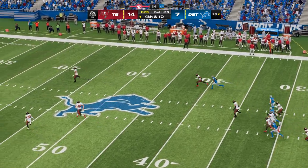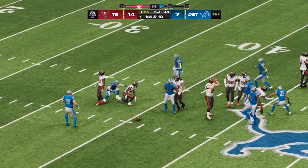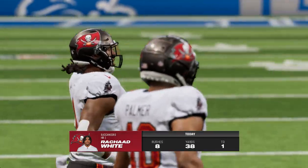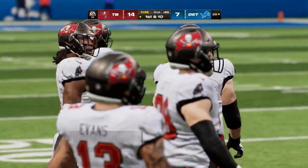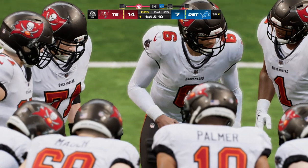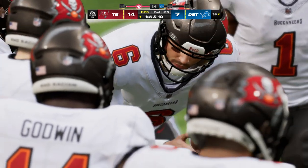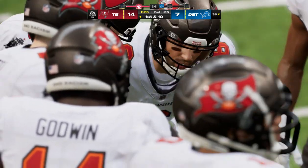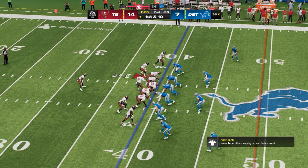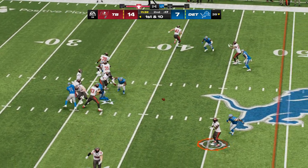Here comes the punter Fox as he sends this one away — eight yards on the return following a punt of 41, and they will take over first and ten. The Buccaneers getting ready to go. Their last two drives both ended in touchdowns, giving them this 14 to 7 lead. They're in an ideal spot now to create some separation. The way they're functioning on offense, they can create a pretty good gap, allowing their defense to play with a little more verve and confidence.